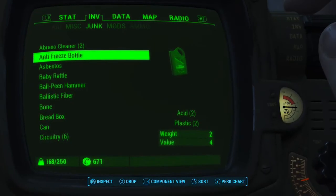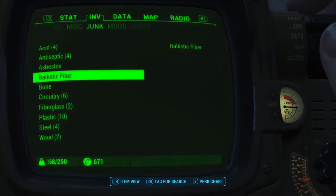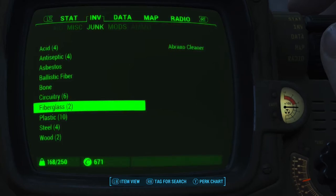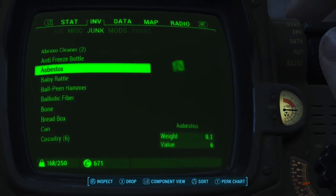So the first thing you want to do is open up your Pip-Boy. This is to check that you don't already have the component you need. Then go to Junk and press LB and look for the component you want. Let's say I wanted fiberglass — well it turns out that a Broxo cleaner has fiberglass in it.